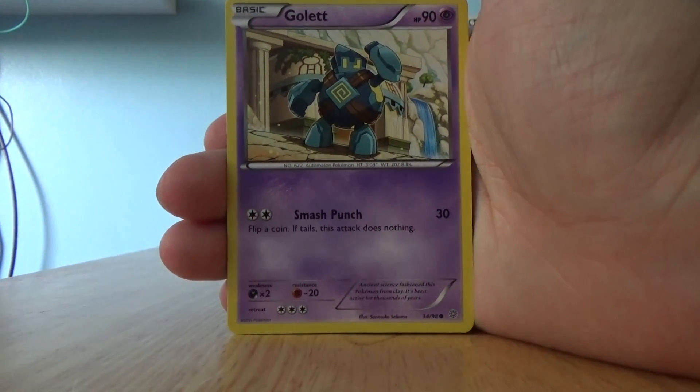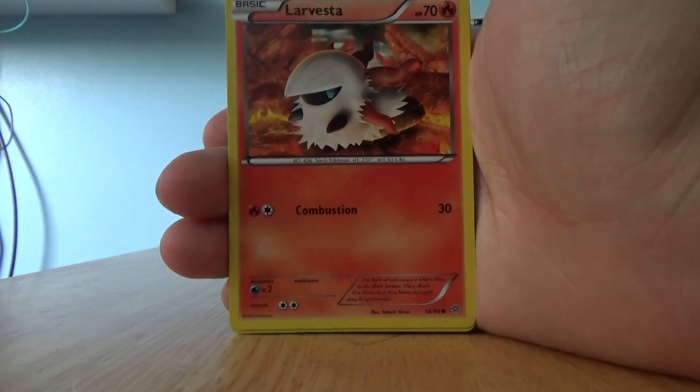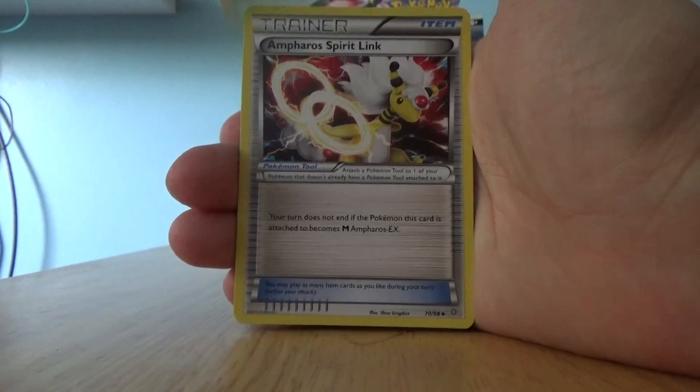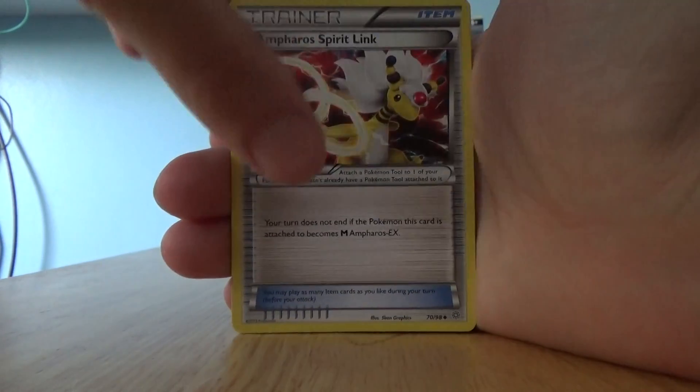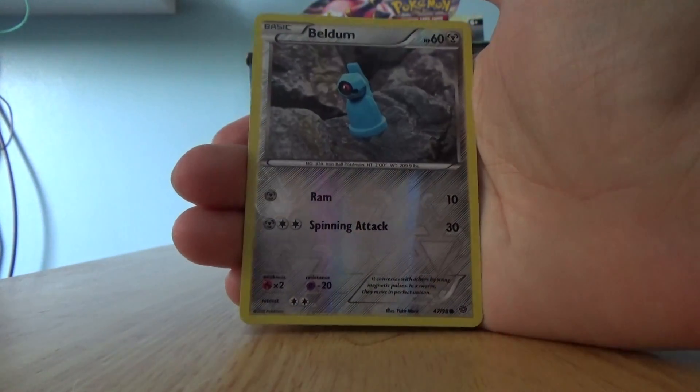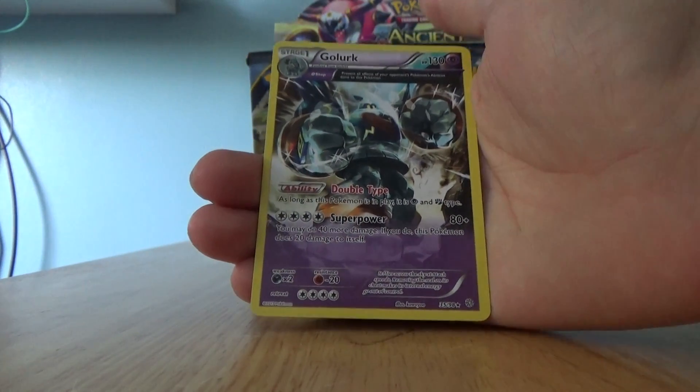We've got Cone Beat, Golut, Larvesta, Porygon, Persian, Blossom, Anthro Spirit Link, Vaporeon, a Reverse Beldum which is just a common, and a Golut regular rare.